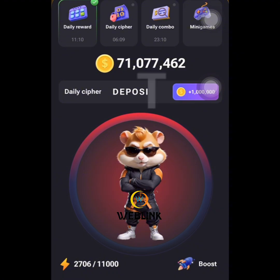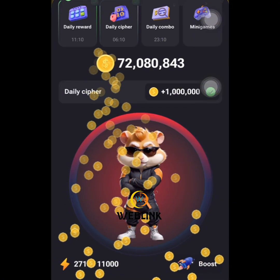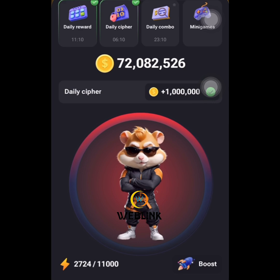Let me go through it again: D is one dash two dots, E is one dot, P is one dot two dash and one dot, O is three dots three dash, S is three dots, I is two dots, T is one dash — to claim one million Hamster Combat coins for today.